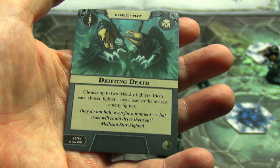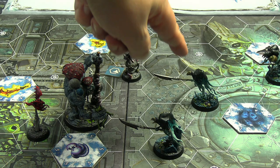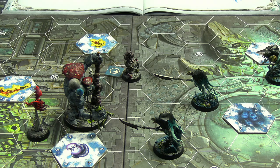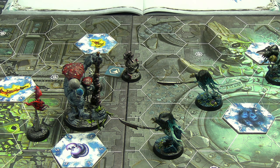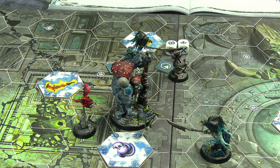During their power phase, Drifting Death was played - you pick two friendly fighters and push them one hex toward the closest enemy. Grudrick the Lance ended up back where he was, and Sir Hackfell was pushed forward one closer, meaning when he activates he'll inspire because he's within two of Molag. The Patrician's passive is not going to trigger this activation because the Spice Room is now the closest target, and moving would deal true damage.